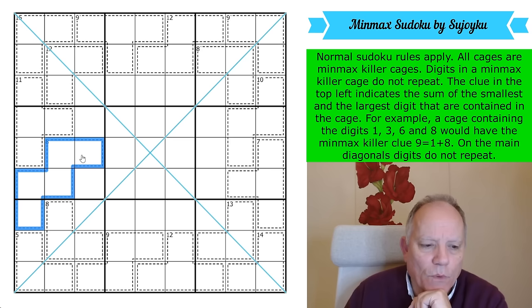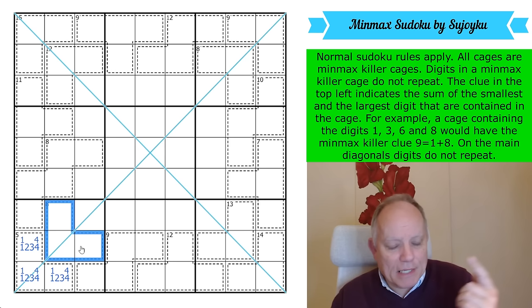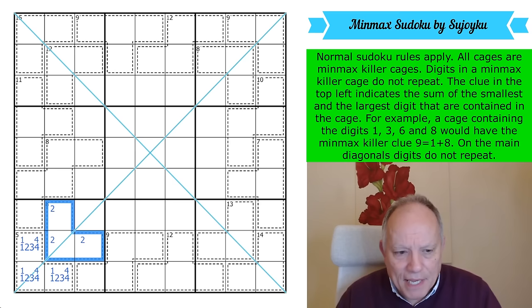This can't be minimum 2 and maximum 3 because what other digit could you put in them? So there is a 1 and a 4 in this cage, and either 2 or 3 to go with them. In the 8-cage there's no 1. And this can't be minimum 3 and maximum 5 — another of the three ways of making up the sum of 8 with two digits — because although this cage in its own right could be 3, 4, and 5, that would ruin this cage.